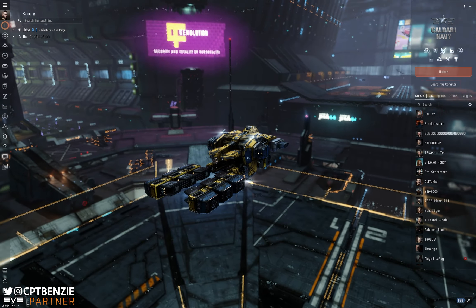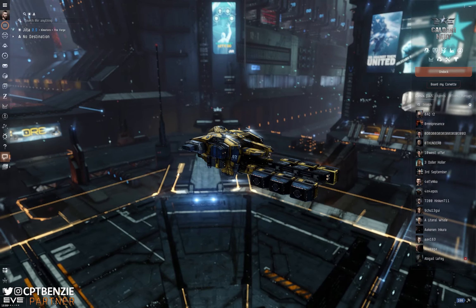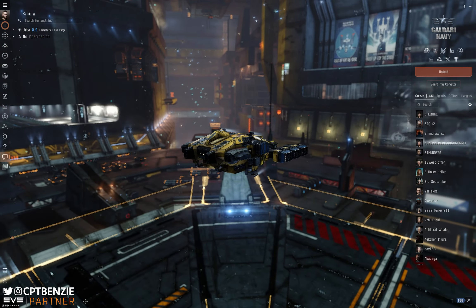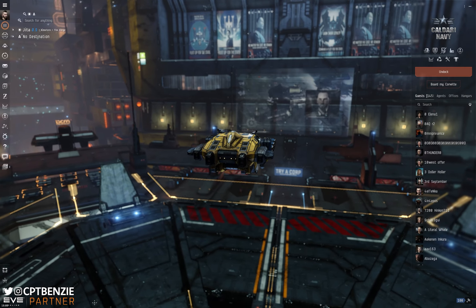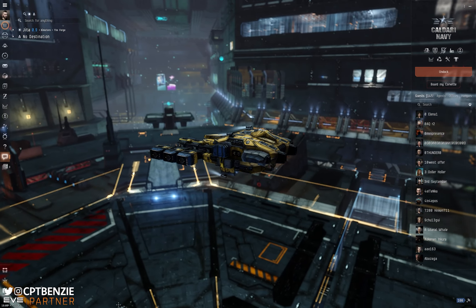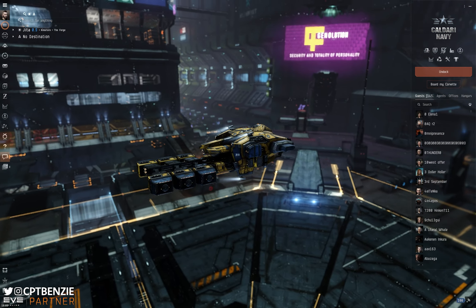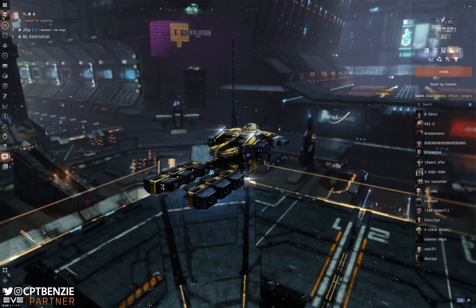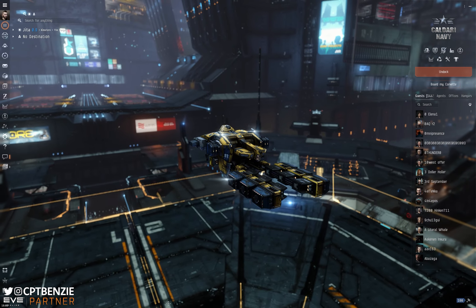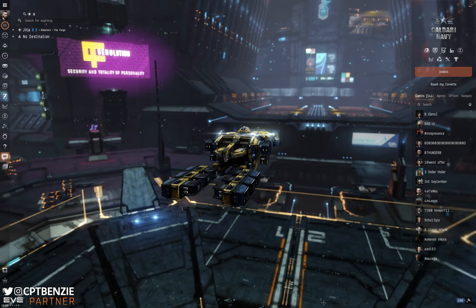Hi there folks, I'm Captain Benzie and welcome back to another episode of the Cat's Skull Academy, the series that aims to pop open the hood of EVE Online and kind of show you how everything works. In previous lessons we've talked about what Omega is, why it's a good system, and basically just how it all operates.